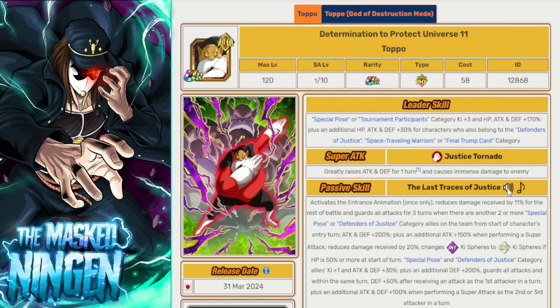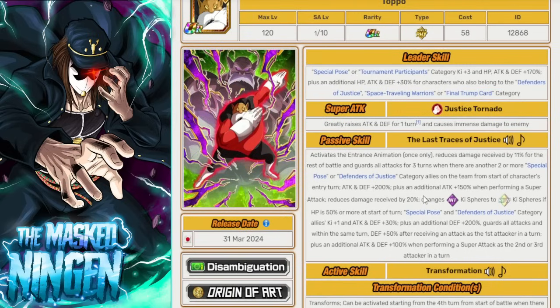Taking a quick look at Topo — he leads Special Pose or Tournament Participants for 170% and then has an extra 30% for Defenders of Justice, Space Travelling Warriors, or Final Trump Card. This covers Universe 11 characters on Defenders of Justice and tournament participants, and by having Special Pose and Space Travelling Warriors he also covers characters like the LR Ginyu Force and even the Gammas, who are on Defenders of Justice. He has an entrance animation and gets 11% damage reduction for the rest of the battle, and guards attacks for 3 turns if there are 2 or more Special Pose or Defenders of Justice allies on the team from his entry turn.